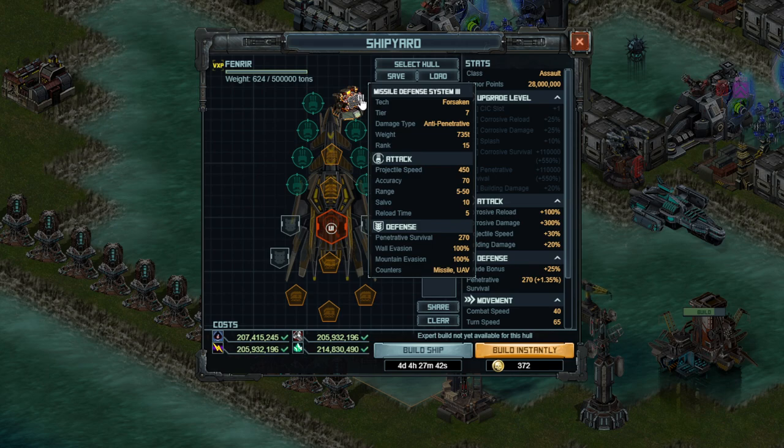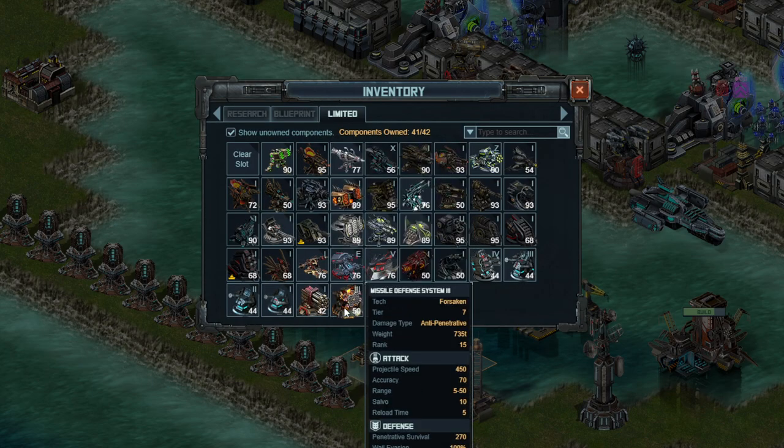Now what this means is that if you have more than 10 incoming projectiles in two seconds, you're going to be overwhelmed. For this reason, I'm going to recommend that you have two regular ships which are not the flag that have MDS-3s on them, exactly one each. If you would like to go with four or five total across the entire fleet and play it safe, you are more than welcome to. But as of right now, I currently intend to stick with just two, but have them on separate ships.